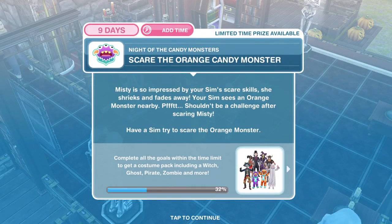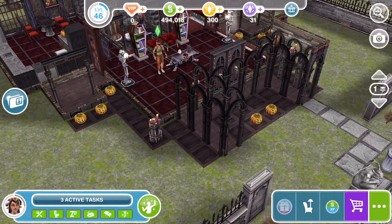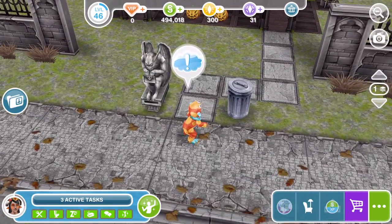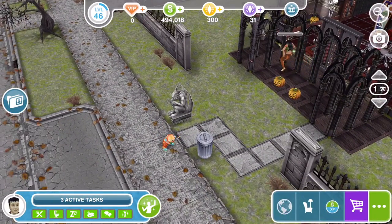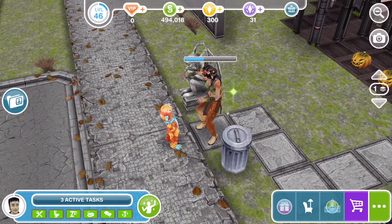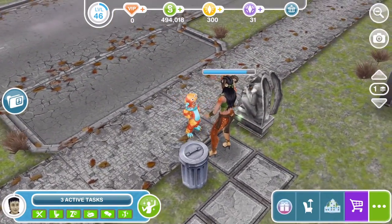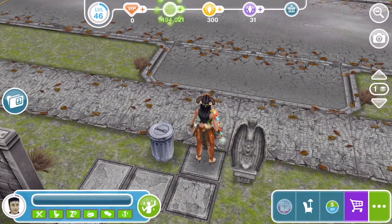I love that outfit, absolutely love it. The next thing we need to do is to scare the orange candy monster. Misty is so impressed by your Sims' scare skills she shrieks and fades away. Your Sim sees an orange monster nearby — shouldn't be a challenge after scaring Misty. Have a Sim try to scare the orange monster. Oh here she is — orange monster! Oh this is so cute. You should just get one turning up at your door, like I have. That takes 8 seconds to scare it. See if we can scare it — doesn't look scared to me. They are so cute, those outfits. Look at all those eyes on top of their head! Scaring the orange monster is finished.